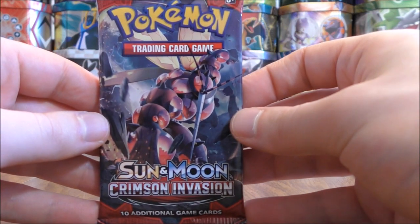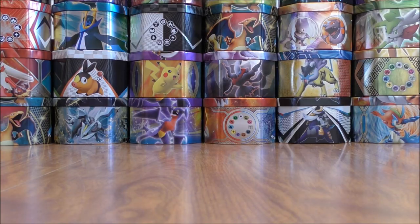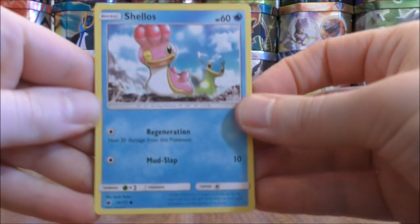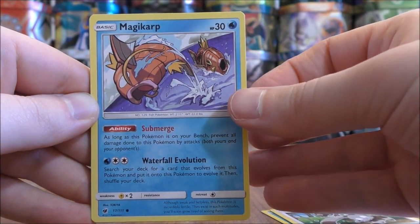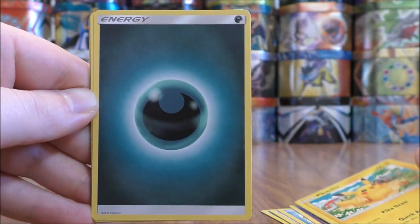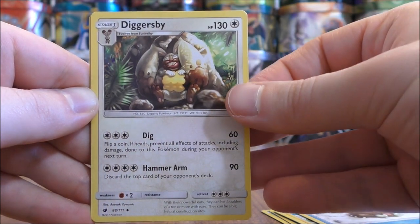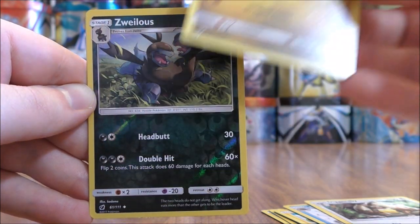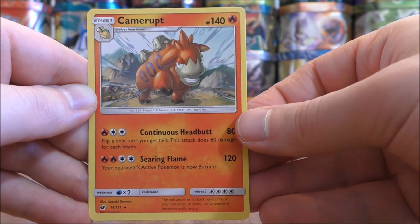The one and only Crimson Invasion booster pack now, with Buzzwole on the cover artwork. Buzzwole GX from this set is easily the best card in the set; overall Crimson Invasion was a little bit disappointing. The pack starts with Shellos, Bunnelby, Magikarp, Jangmo-o, Pikachu, Darkness-type Energy, Piloswine, Diggersby, Hakamo-o, a Reverse Holo of a Wishiwashi which is an Uncommon, and the Rare here would be a Camerupt.